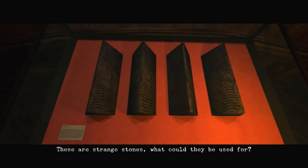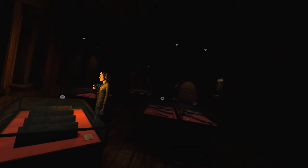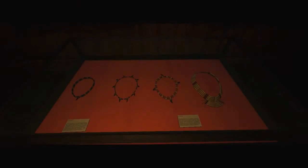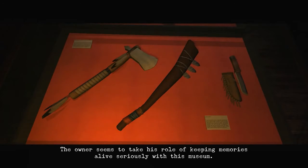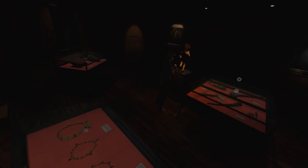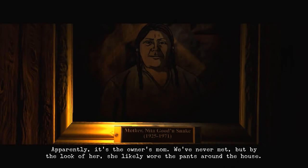Strange stones - what could they be used for? Well I have no idea, but I can't take them. Necklaces, very nice. This is like the museum area of the place it seems. Some weapons on this side. Fat chance I'll be taking any. The owner seems to take his role of keeping memories alive seriously with this museum. Still don't really understand why there's some creepy doll though - that's a bit out of place. Got some masks over here, or a mask and some sort of cushion or a bag. Can't take it. There's another painting - apparently it's the owner's mum. We've never met, but by the look of her she likely wore the pants around the house. Neater Goodensnake. Bow and arrow. No chance of taking it. Never mind. That's kind of that I suppose.